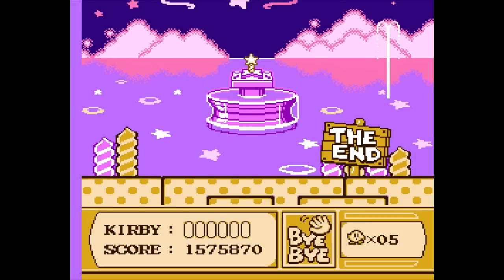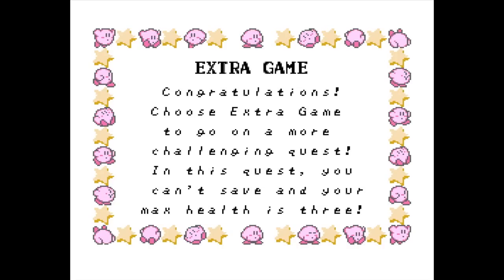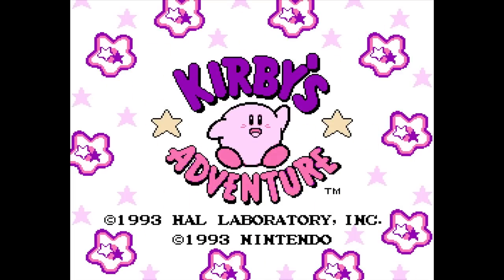But there we go — the end. I hope it says bye-bye at the end, so that's really cool. We can press a button here — extra game! Congratulations. Choose extra game to go on a more challenging quest. In this quest you can't save, and your max health is three. So we could play through the game again to get the extra game completed. If you guys want to see that, definitely let me know. But for right now, that's going to wrap it up for today's episode of Kirby's Adventure.